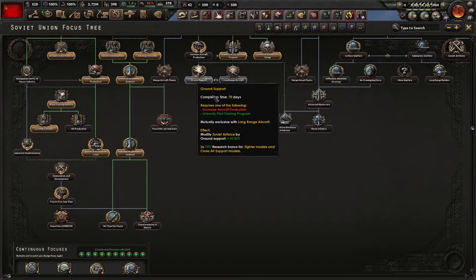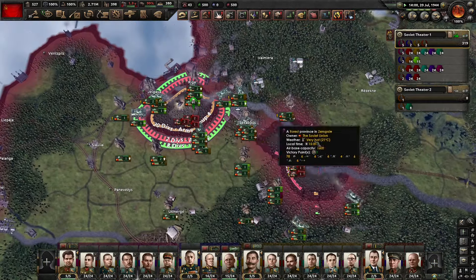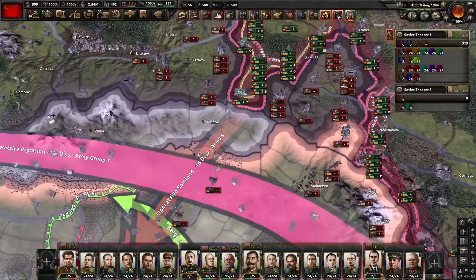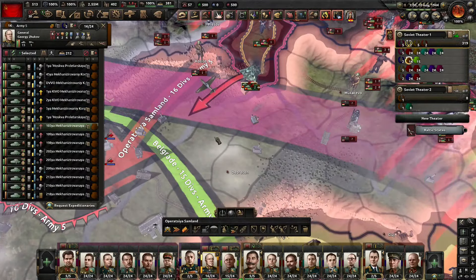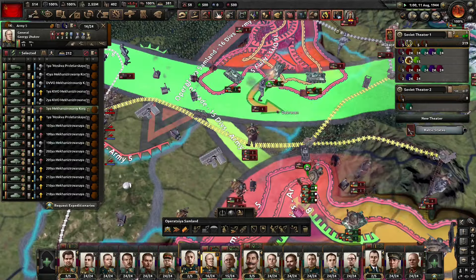And there goes the entire northern front. I decided to attack the Balkans even though the Allies are nearing Berlin, because you've got to inflate the casualty numbers even more and also secure your influence in Eastern Europe.